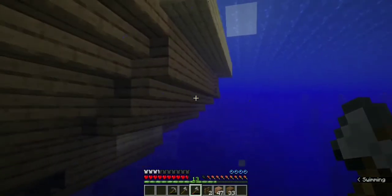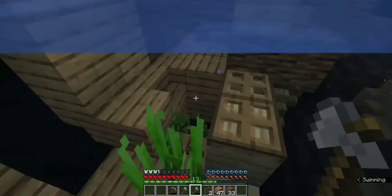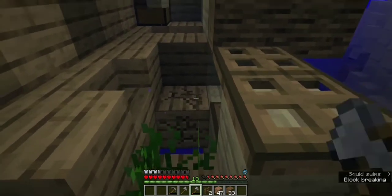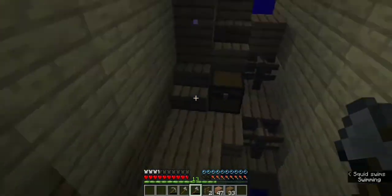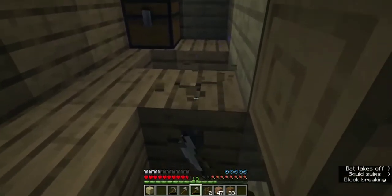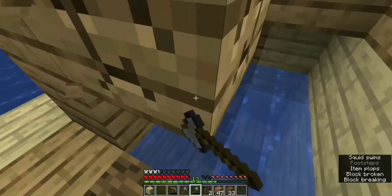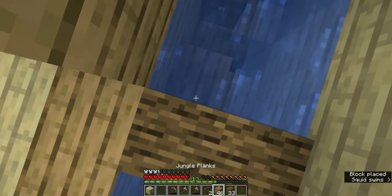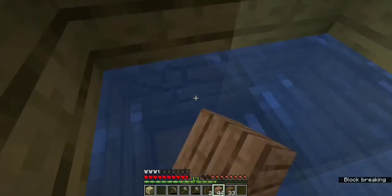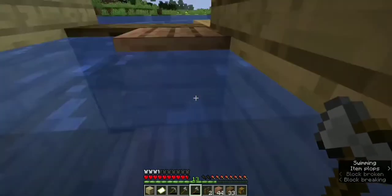Let's see if we can find another chest. There's a chest inside a particular column — okay, let's make a way to get there. I really need my Respiration 3 and Aqua Affinity set — I should have brought it with me. Let's see what's in the chest. It has a buried treasure map, some paper, and an empty map.